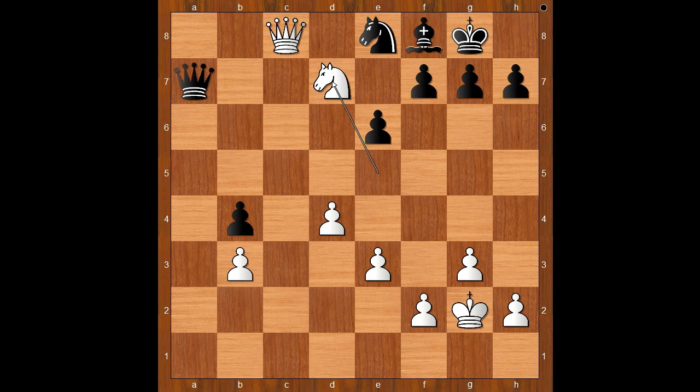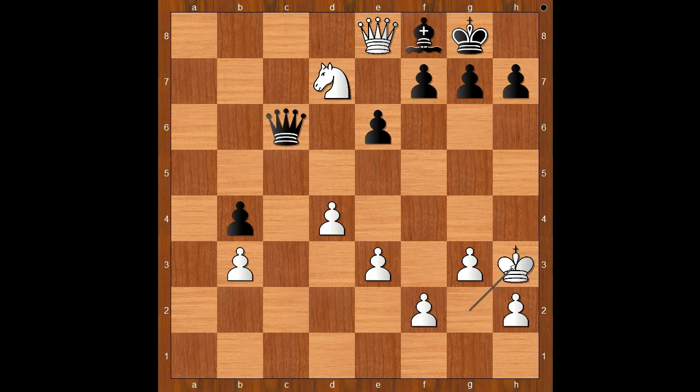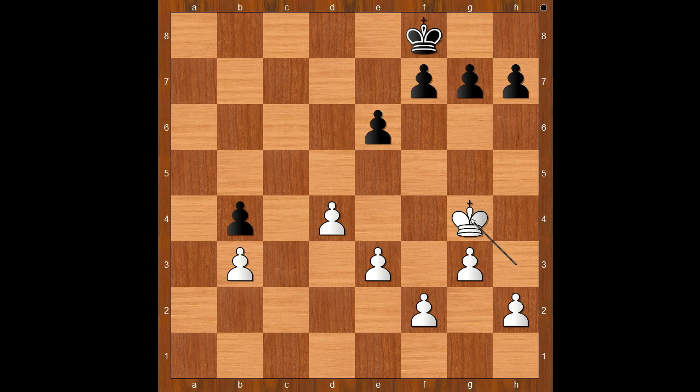For entertainment purposes, I will show you just one line: queen to c7, queen takes knight — threatening queen takes bishop — queen to c6 check, king to h3, queen to d6 defending the bishop. White to move. The simplest way to win is to exchange all the pieces: queen takes bishop check, queen takes queen, knight takes queen, king takes knight, king to g4 — naturally both players want to centralize their kings.